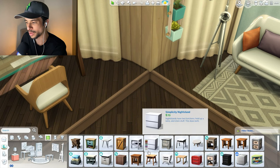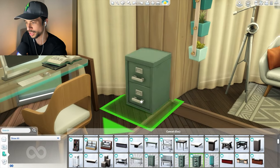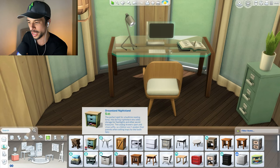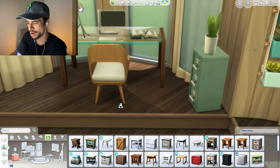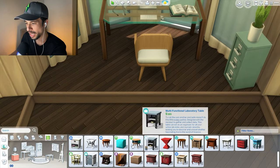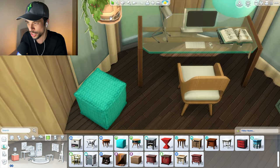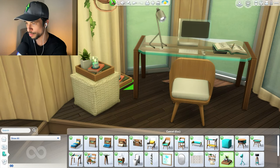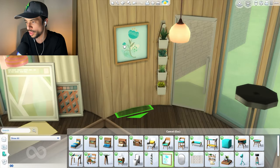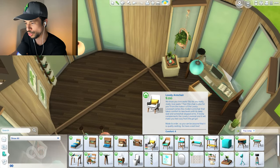I also liked the idea of some kind of little file cabinet — I think that could be really fun. The end table will probably serve as a little something to hold drinks and candles, perhaps. I'm thinking we can use one of these really nice cushy pseudo beanbags once more, putting one here. Yeah, I like this — it's a cozy little desk moment.